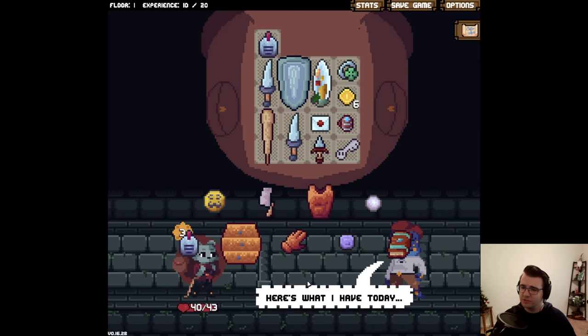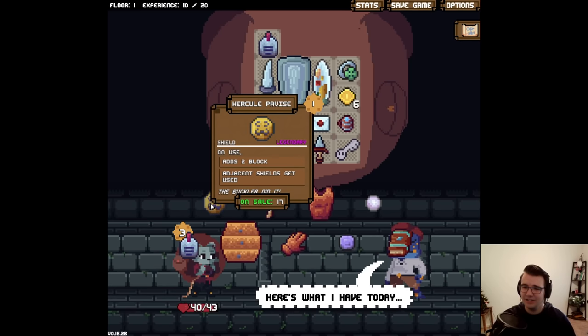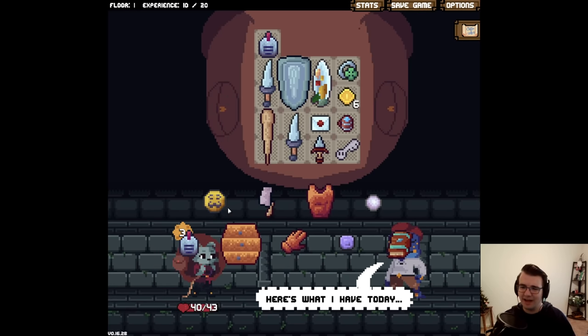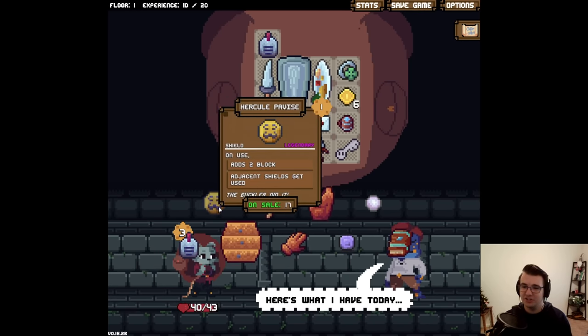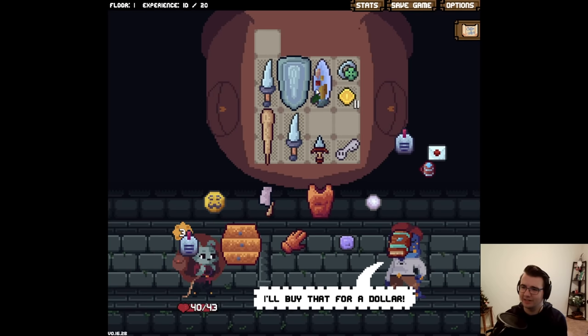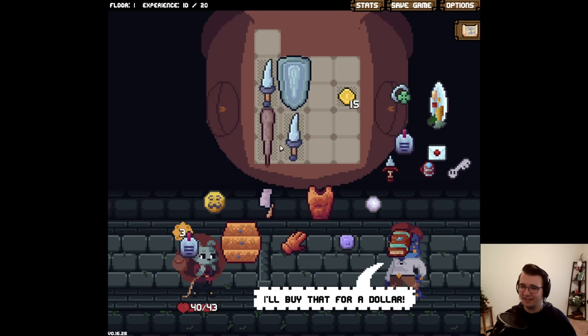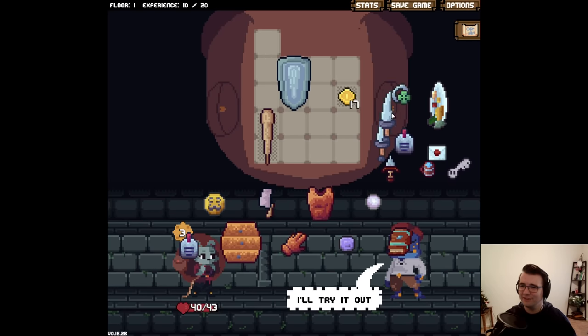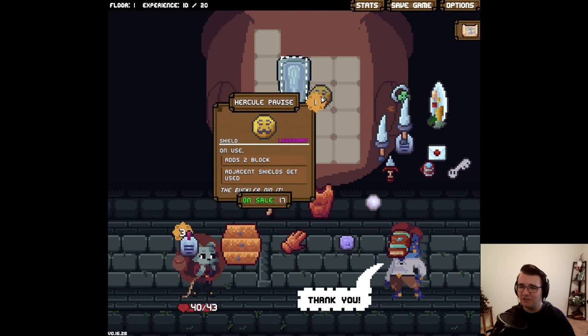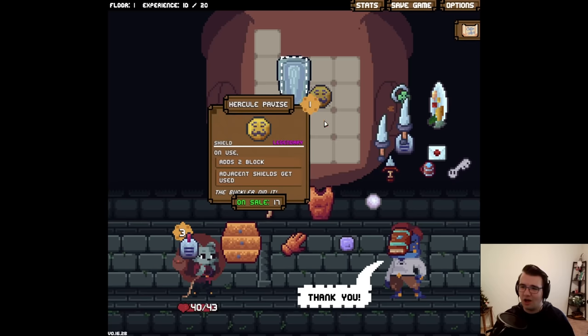Weapons in this row get plus two damage — that's good. Oh, this one's interesting: on use adds two block, adjacent shields get used. This is something I kind of wanted to consider, where you could just chain a ton of shields. Let's do new beginnings — just clear out my whole inventory to get this one legendary thing. Now I'll just want to take every shield and get obscene block.